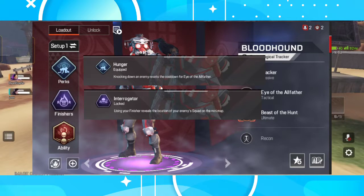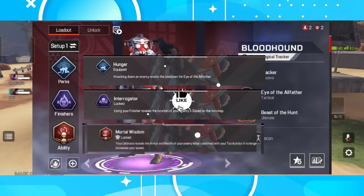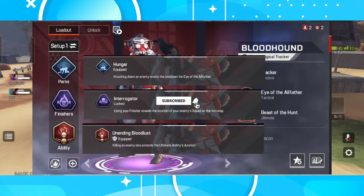For the ability, if you're a solo player I recommend going with Ending Bloodlust, but if you are a team player who likes to have as much information as possible on hand and share with your squad, I'll definitely use Mortal Wisdom. When combined with your tactical, your ultimate shows the health and armor of your enemies, but it no longer increases your speed.